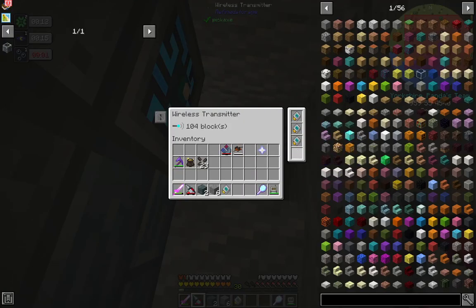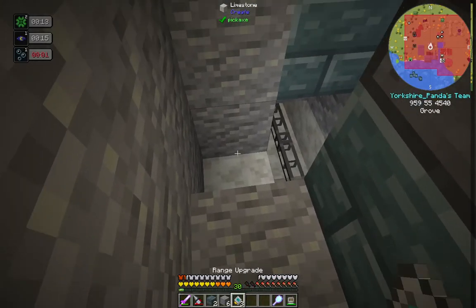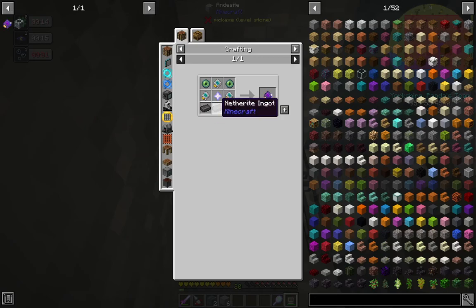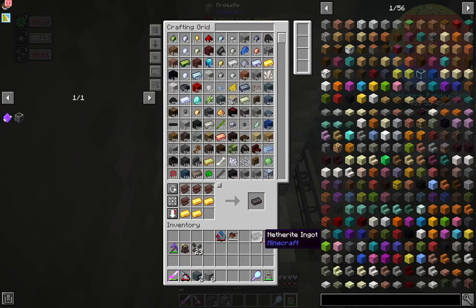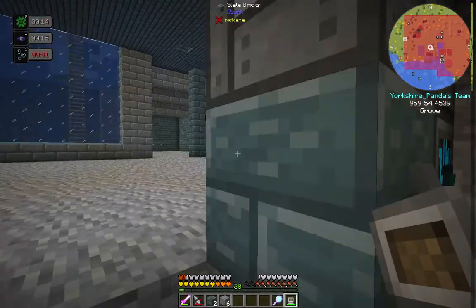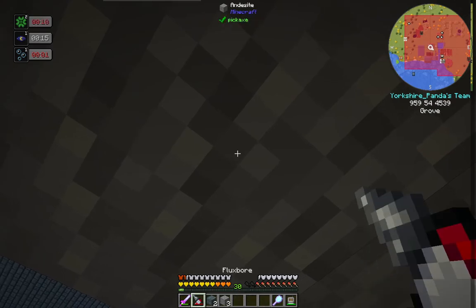So we did have a range of 56 blocks — 32 blocks actually — and we've now got a range of two billion, one hundred forty-seven million, four hundred three thousand, six hundred forty-seven blocks. I think that was a very respectable thing to spend our first nether star on, considering we can now access our storage from absolutely anywhere.